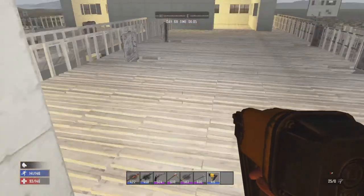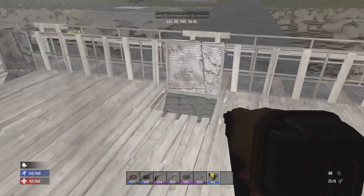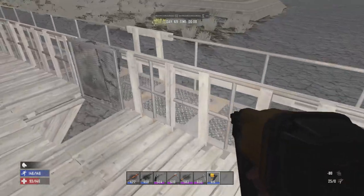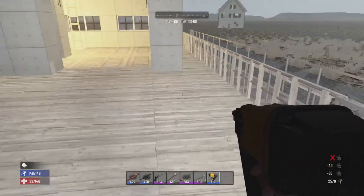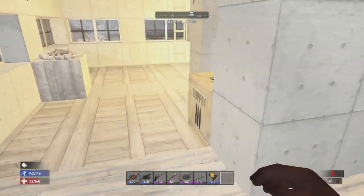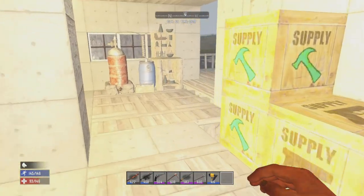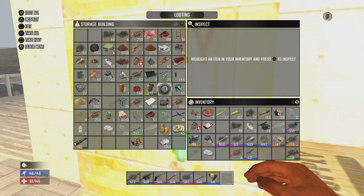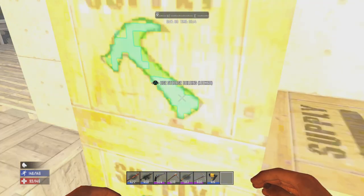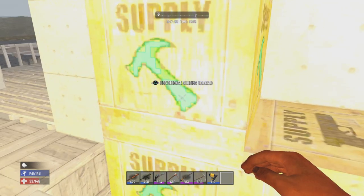Gotta make sure I got the hinges in the right direction — got them flipped the right way — because I did not want a case of making a whole bunch of steel and then suddenly can't get in because of the hatches. We're still running short on iron. Oh, the woes of this game.